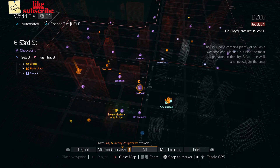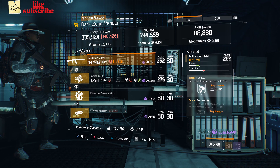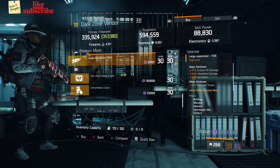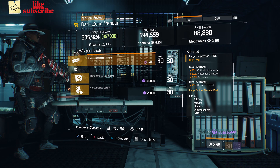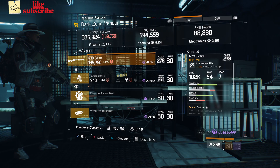Head over to East 53rd Street Checkpoint — the Dark Zone vendor has a Military AK-47M, and a Large Suppressor FDE with 17% Critical Hit Damage, 6% Headshot Damage, and 2% Accuracy.